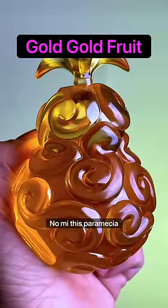Fruit number three: the Goru Goru no Mi. This paramecia type devil fruit allows the user to telekinetically manipulate gold at will. After touching the gold, you are able to control it completely, even melting it down instantly.